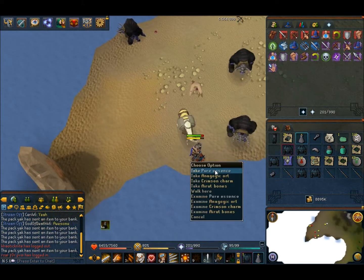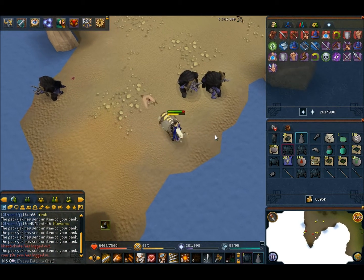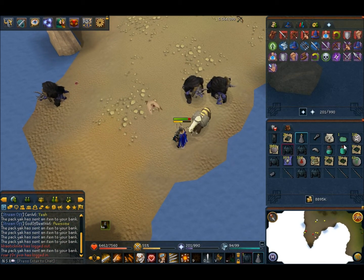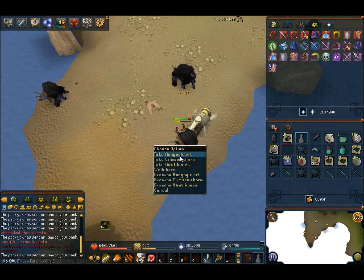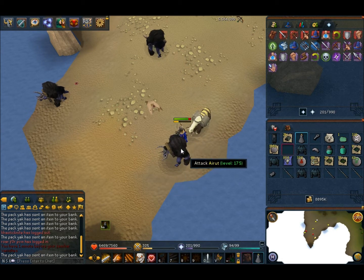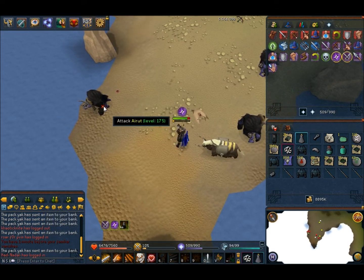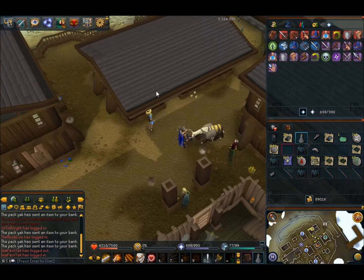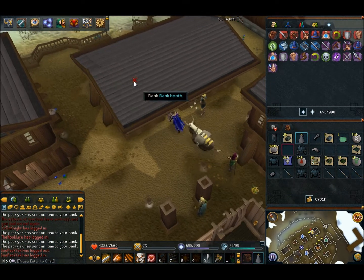I'm nearing the end of the trip. I just received a pure essence drop, which I don't believe is actually on their drop table. We got 1,081 pure essence — not that much, but it's an interesting drop since it's not on their standard drop table. I'll be back within four minutes to finish up the video.